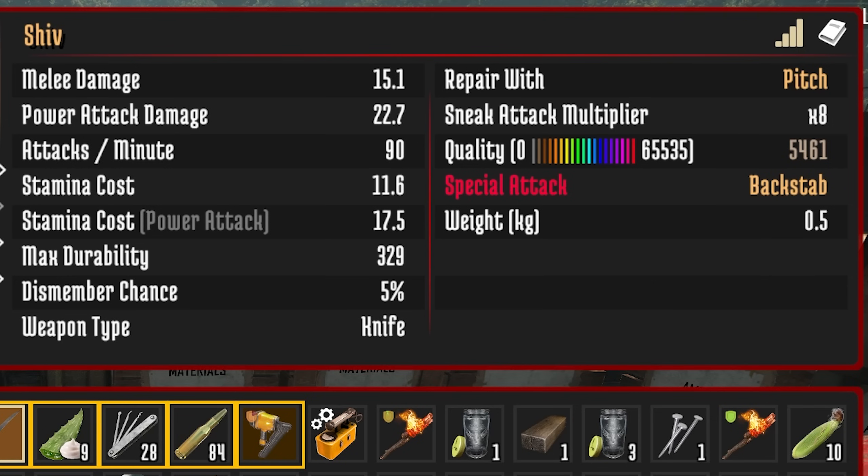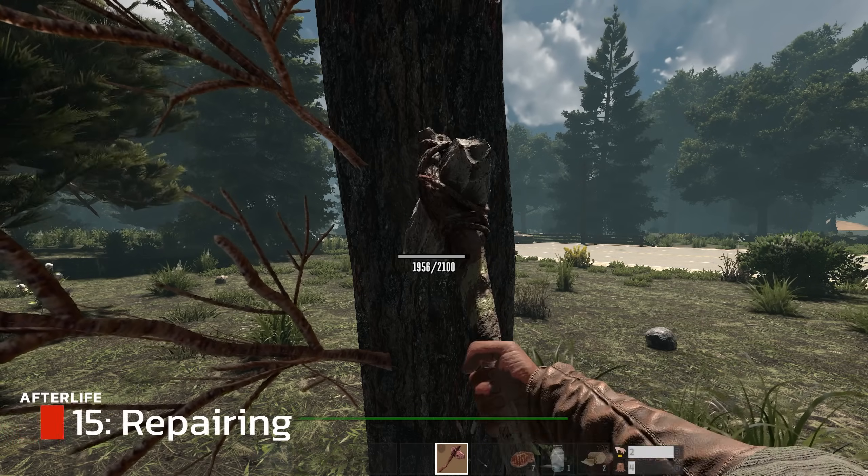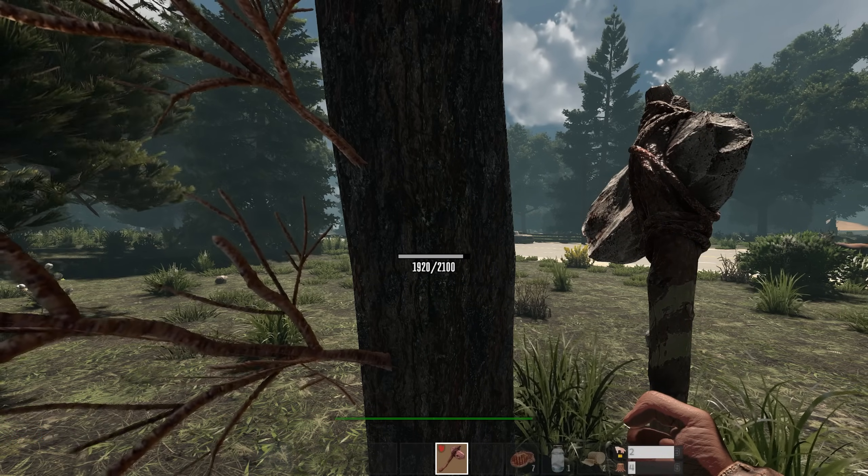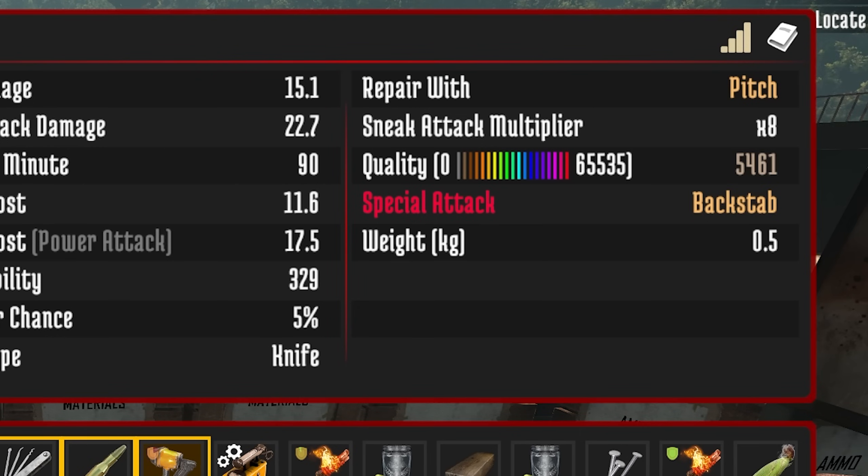Quality and degradation go together in the mod. Any item you are using is going to degrade and that quality will slowly go down. Do not repair your item until it is broken — each time you repair, it degrades the item to the point where eventually you will not be able to repair it at all and will have to throw it away. Make sure you only repair it when it gets to the point of breaking.